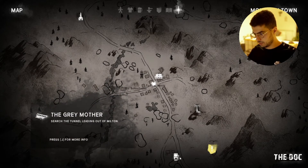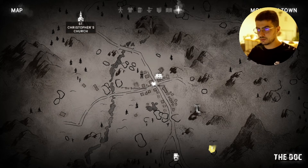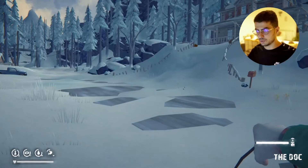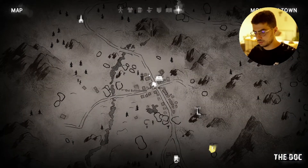Grey Mother. Gas station. Shortwave tower. I think we go to the church, and the church should be... I think in this direction.